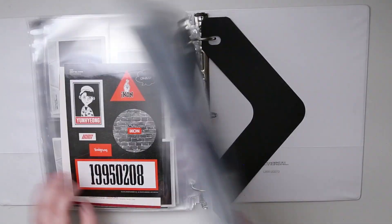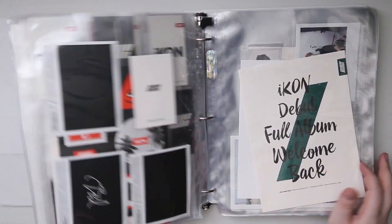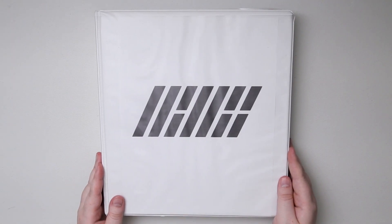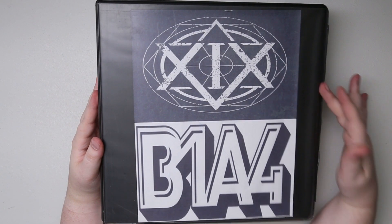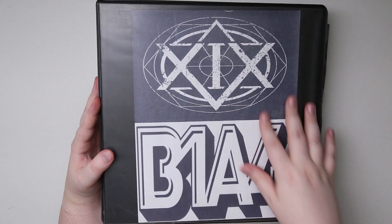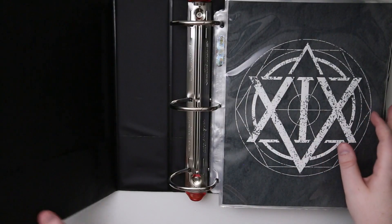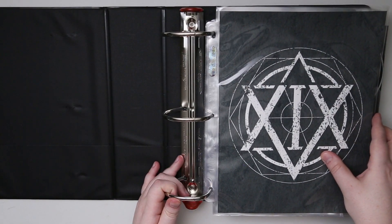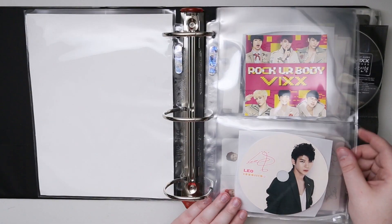And that is it for iKON. This is a little simpler because they haven't been out as long as some of my other ones. As you can see by this cover, we have VIXX and B1A4. I don't have too many groups that are just a couple in a binder, which is why only some of them have covers. Usually ones that I really like to collect, or know I'm going to collect all of, I just put in their own binder because I know it's going to have a lot of sleeves.